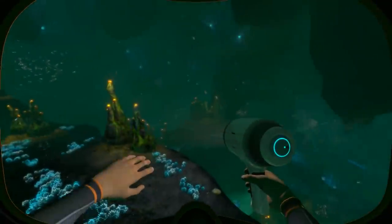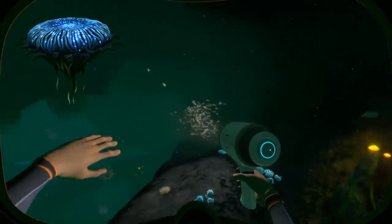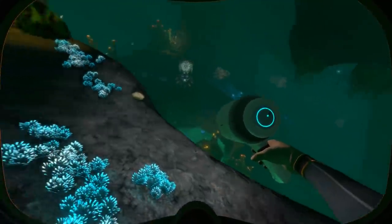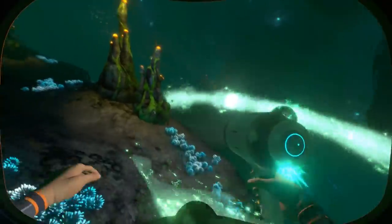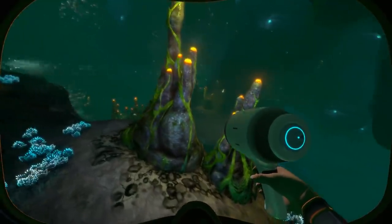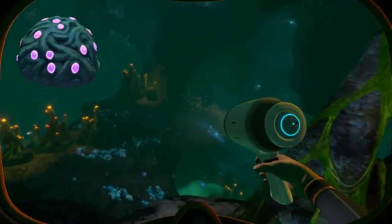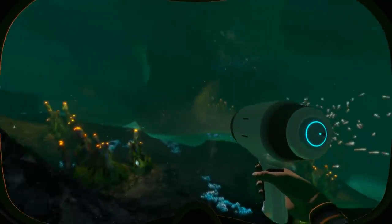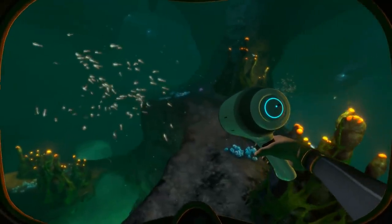In terms of flora in the Corridor, you can mostly find brine lilies, which seem to be a combination between a sunflower and a water lily, and can be surprisingly rare. Or the aforementioned gel sacks — small structures with a bunch of pink pustules on them that can either be picked up or harvested if you use the knife on them.